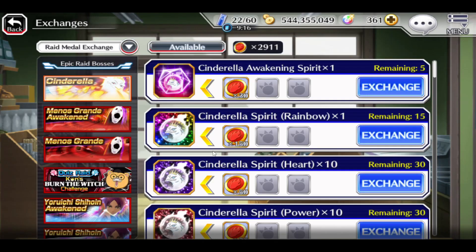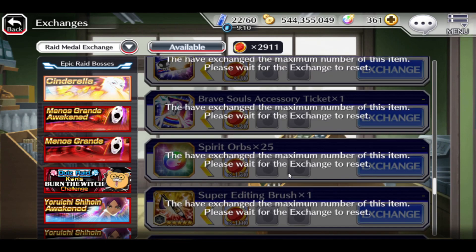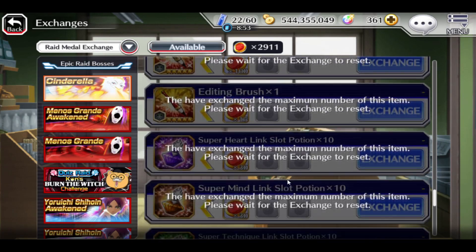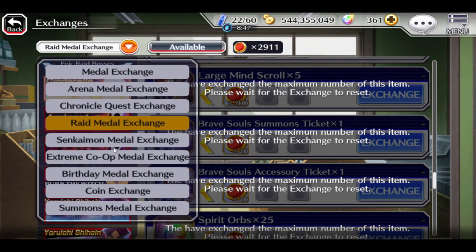We have epic raids — the Cinderella epic raid is going on right now, so hop into the grind. Join the rooms even if you don't have bonus characters. Do a 5x ticket; if you have a bonus character and hop into a room, do it right now — you will get 100 orbs. That's easy as well. You can even get BBS tickets, accessory tickets, and normal tickets.